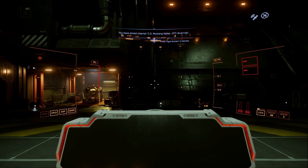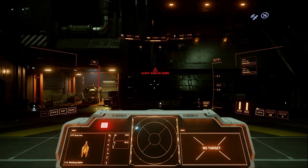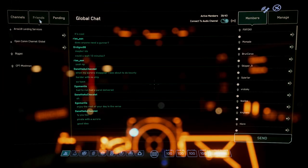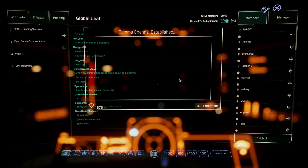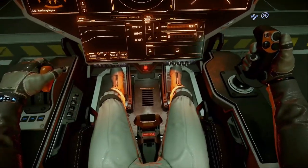Now we're in — turn on the ship by pressing R, which starts up everything. You can also press U to turn power on and I for the engine separately, but R just starts everything up at once. Welcome — your journey begins. Everything's online. Now press F1 and go to Comlink, or press F11 directly, then go to Friends and click the Landing Services for wherever you are — in my case, Area 18 Landing Services — and contact them. They'll give you clearance to launch.